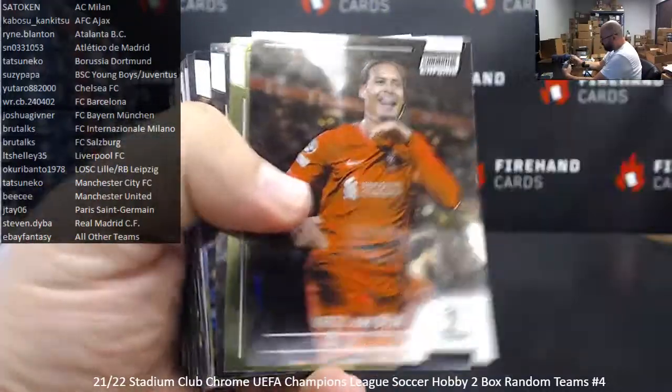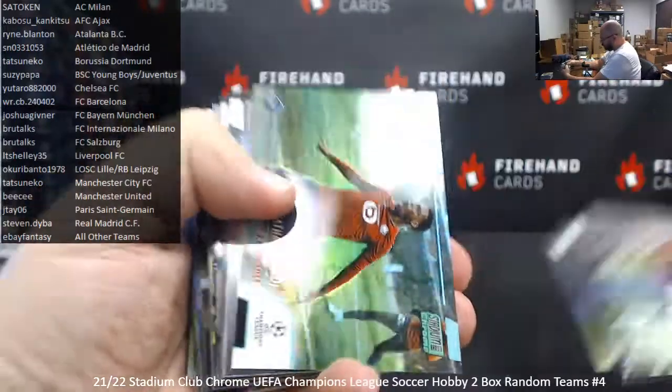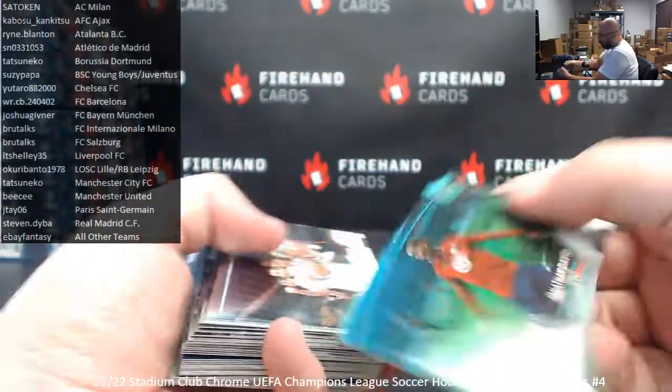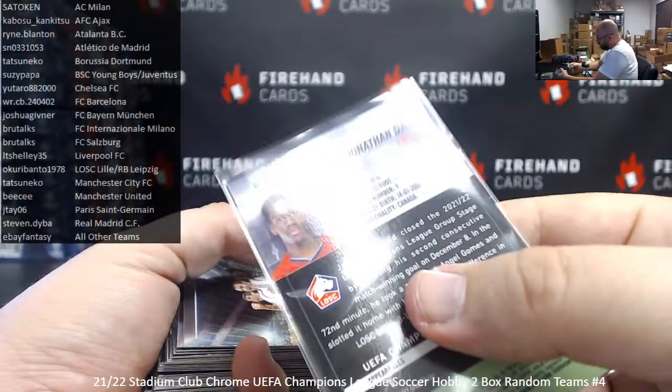Fernandez, Gutierrez, Sarabia, Van Dyke, Reina, Lewandowski, Noah Long, Angel Gomez. Got a green electric here — Jonathan David for Lille. Lille going to Okuri Banto. One of the great Canadian hoopers. And a green electric is numbered to 199.